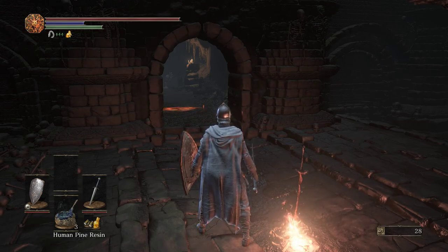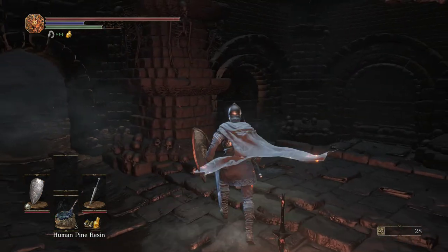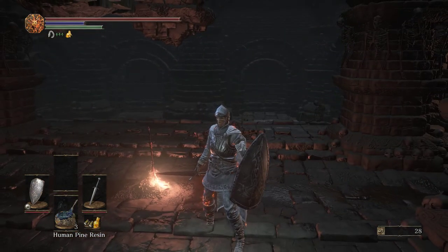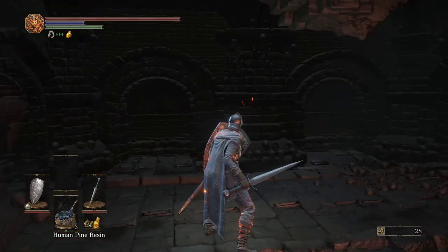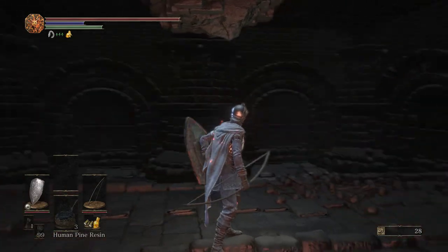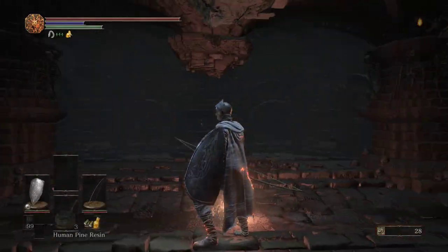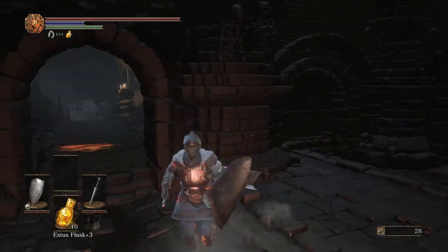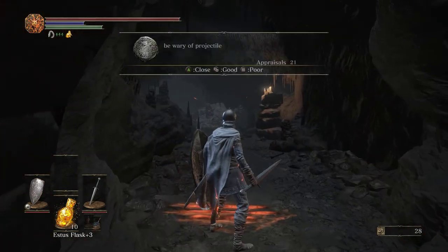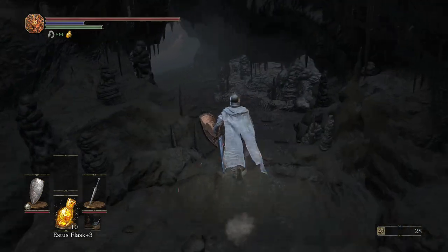Welcome back, guys, to another episode of Dark Souls 3 Lore Through. I decided to kind of switch things up — I'm going to be doing the Herald set, same shield, same weapon, but now I have a semi-leveled up bow and tons of arrows, and I can still fast roll. So we just did the Catacombs of Carthus, and we're going to now go down into Smoldering Lake and explore some stuff.